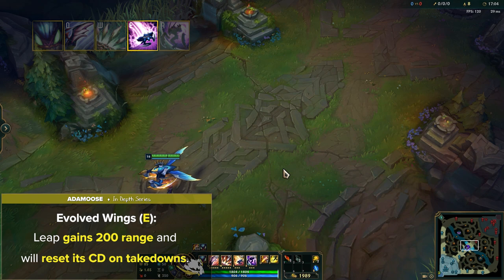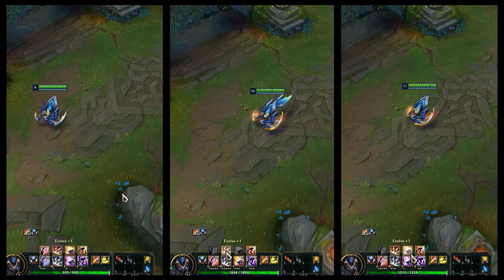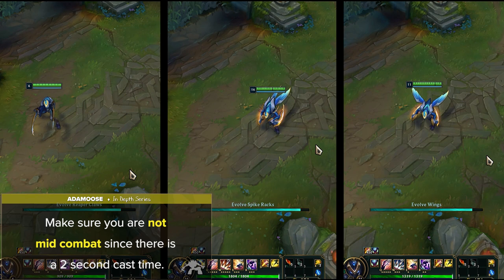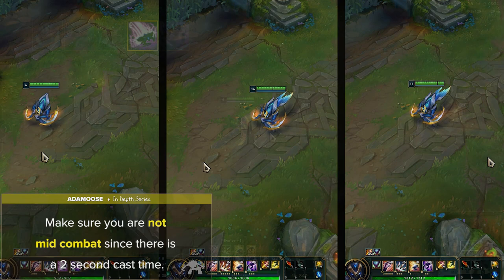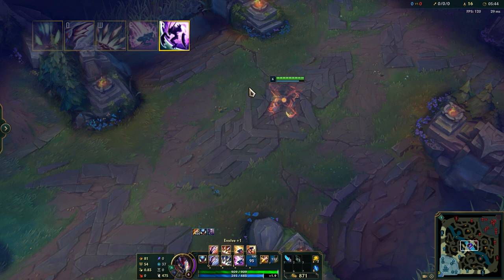Kha'Zix's ultimate is called Void Assault. Each point in Kha'Zix's R will allow you to upgrade one of your skills. When you choose an evolve, make sure that you're not mid-combat since there is a 2-second cast time where you can't do anything — I've definitely trolled a couple of times doing this mid-teamfight. When casting Void Assault, Kha becomes invisible for 1.25 seconds and gains 40% bonus move speed. After 2 seconds of going invisible for the first time, Kha can cast this again at no additional cost. This ult is pretty simple but can be used in many different ways depending on the situation.